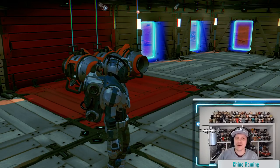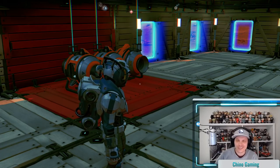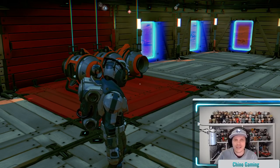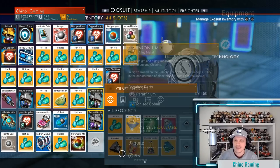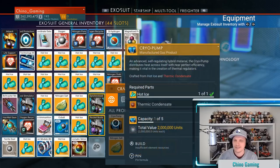For those of you who missed a really big buzz, there was something you could exploit within No Man's Sky Next when the game first dropped, and it was all around cryo pumps. A cryo pump is crafted from hot ice and thermic condensate. Now, what was going on with this particular exploit — which is what people were calling it, though I felt it was sort of within the game economy — was that people were making massive amounts of money.